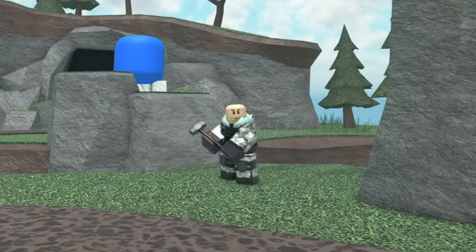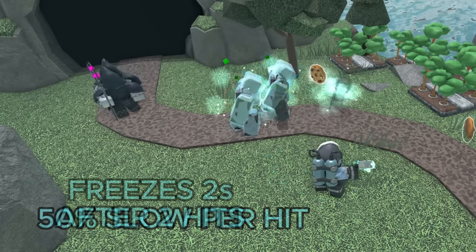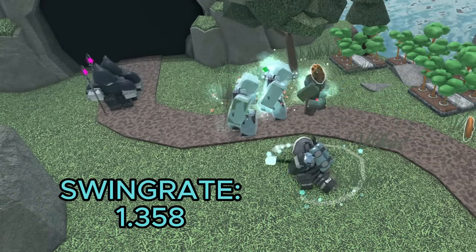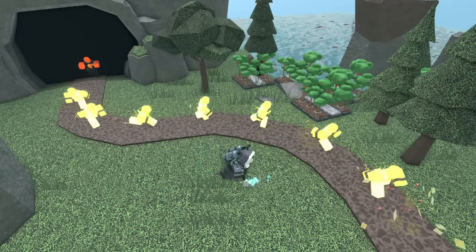In third place, we have the Sledger. Let me make this clear: in terms of stalling, the Sledger is much worse than the Freezer. At max level, it slows enemies by 50% each hit and freezes them for 2 seconds after 2 hits. Because it can hit 5 enemies, that allows it to slow a decent amount of enemies at once. However, because it has a swing rate of 1.358, this stalling is significantly worse than the Freezer. It isn't able to affect a large amount of enemies, and it also has abysmal range due to being a melee tower.